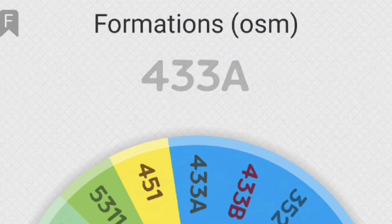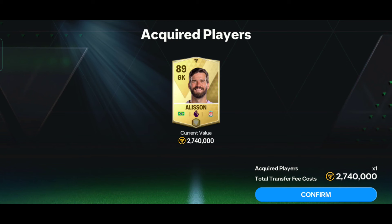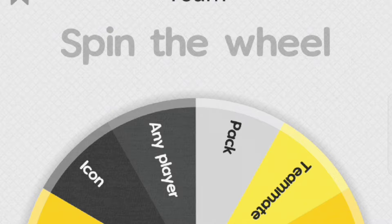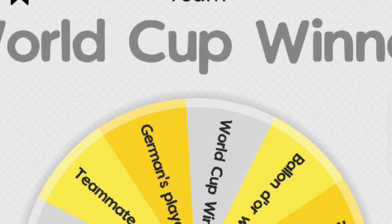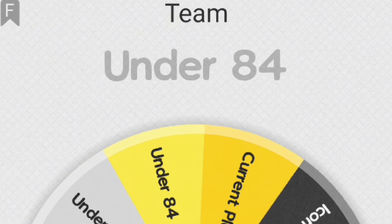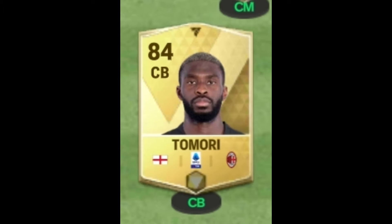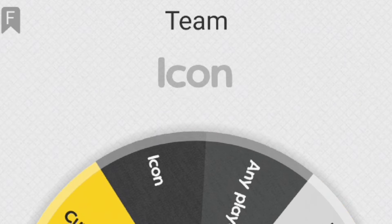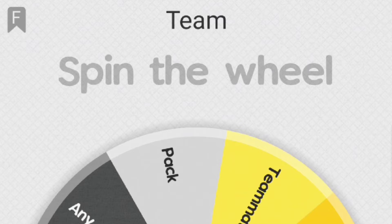First is goalkeeper — draft pick decides. The draft pick gives me Ederson, Courtois, and Alisson, so I put Alisson in my team. For right back, any World Cup winner, so I put Cannavaro in my team. Next, center back — any player under 84 rated, so I put Tamori in my team. For left center back, any icon player, so I put Blanc in my team.